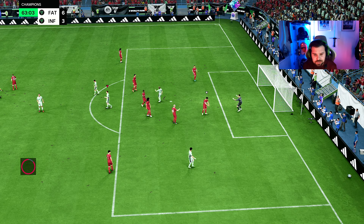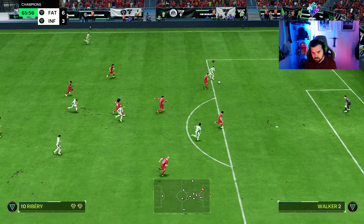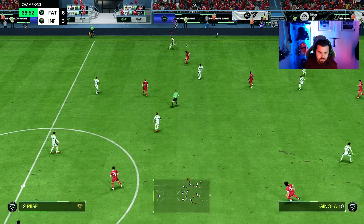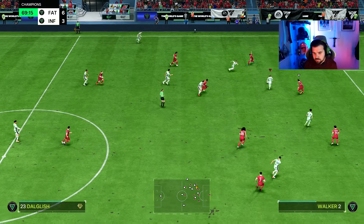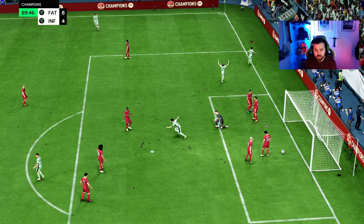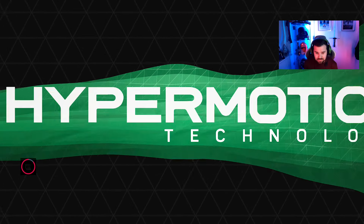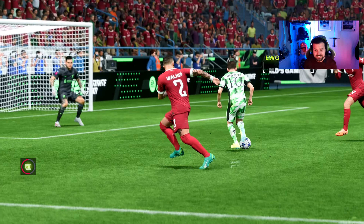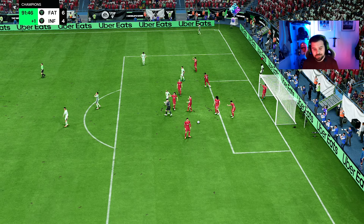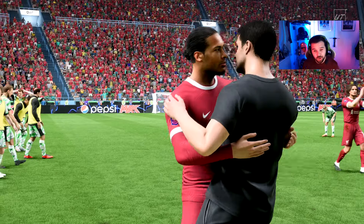A decent effort from outside the box with the finesse shot from Ribery — we are getting absolutely battered in this game, can't lie. A lovely ball into Ribery but Walker just gets in front of him, very unlucky. Then Ribery absolutely superb — little one-two with Dalgleish, finds the space, and with that Finesse Shot plus it's going in the back of the net. Hat trick in this game! Three goals and an assist. We end up losing six-four but Ribery picks up the match ball — three goals and an assist, absolutely phenomenal.